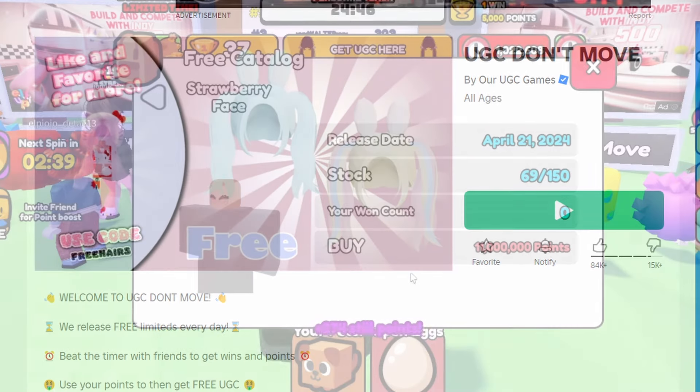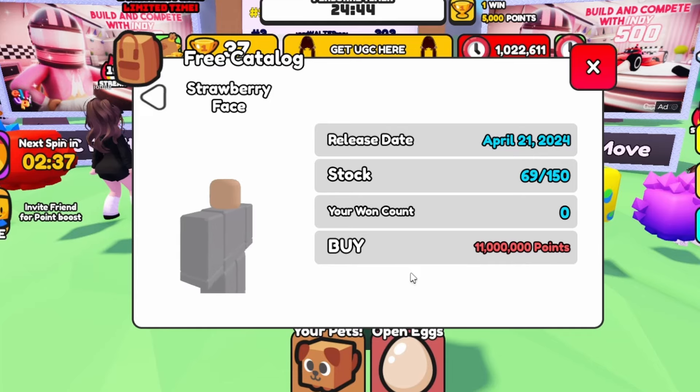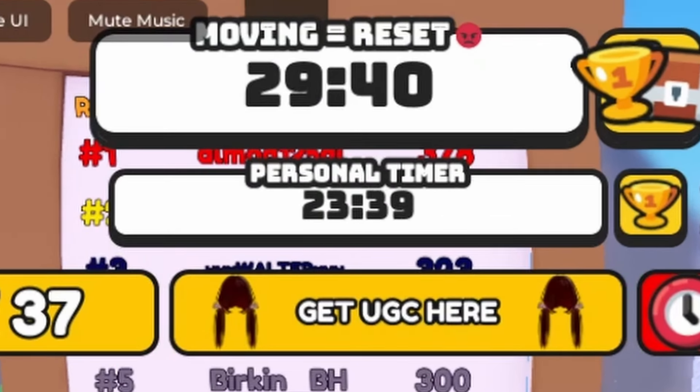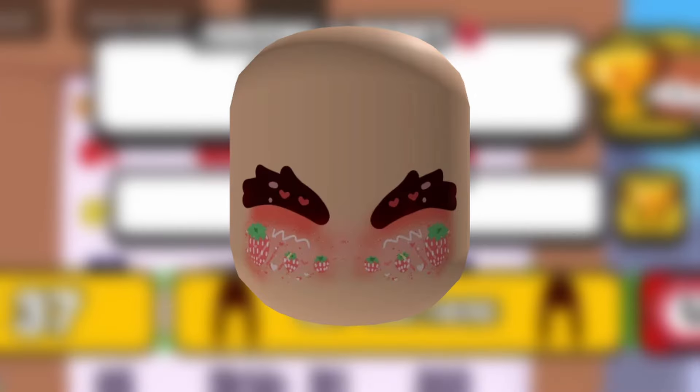To get this new free face, join YGC Don't Move. You need 11 million points to get it. To get points, don't move and let the timers run down to zero. If you or anyone else in the server moves, the first timer will reset, but the second timer is only for you. Do you like the face? Let me know below.